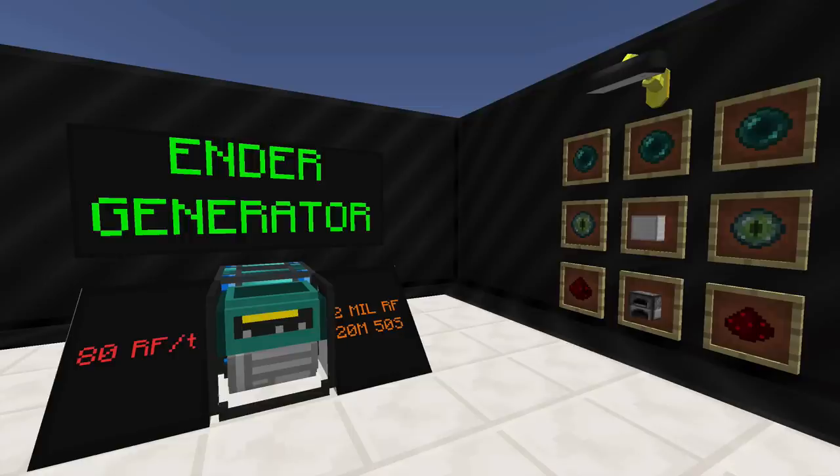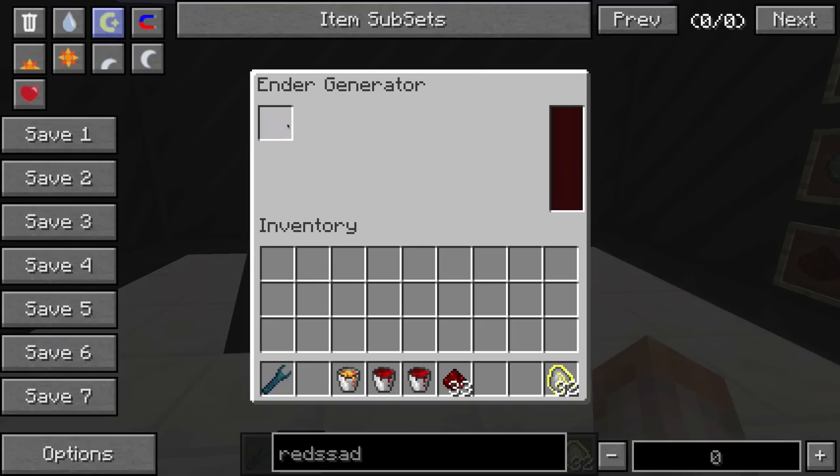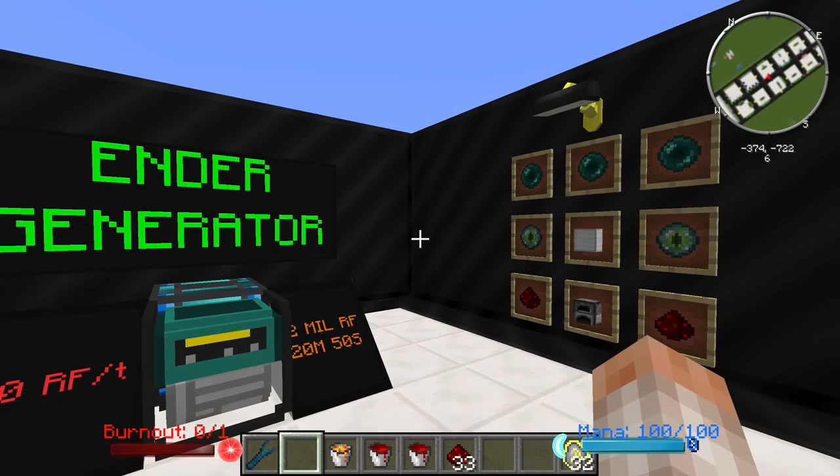The Ender Generator is really simple. It will use ender pearls — enderman excrement — to make 2 million Redstone Flux over 20 minutes and 50 seconds. It will produce 80 RF per tick, and the recipe pattern is right there on the right. All it takes is one single ender pearl and you're good to go.